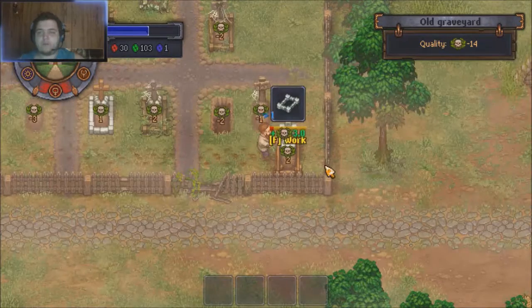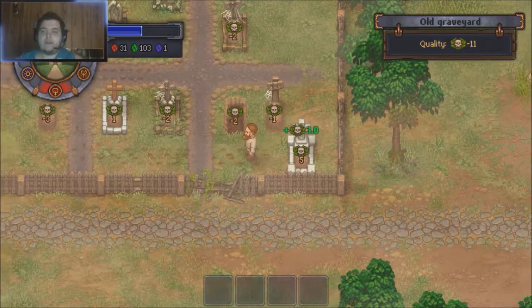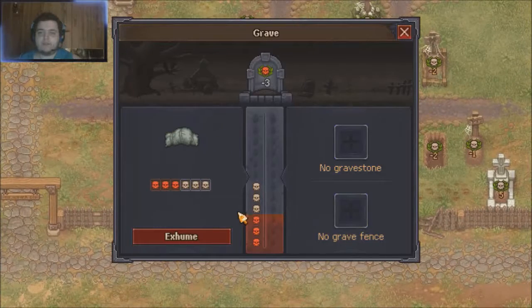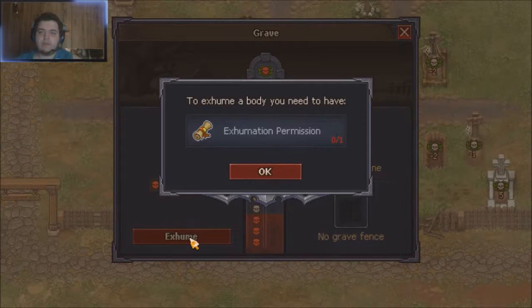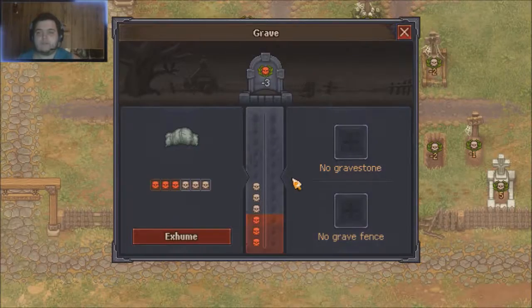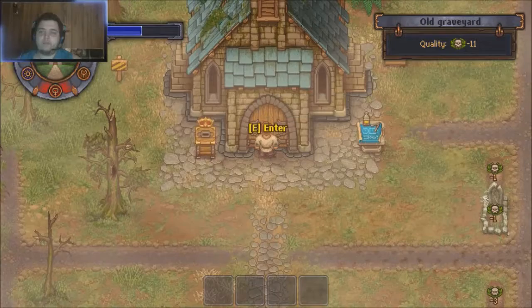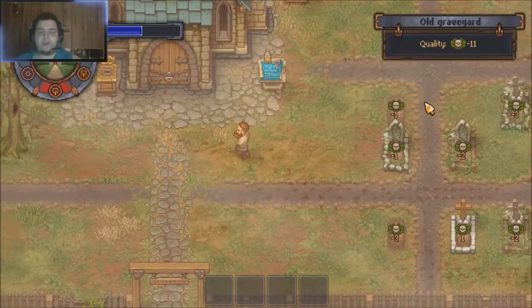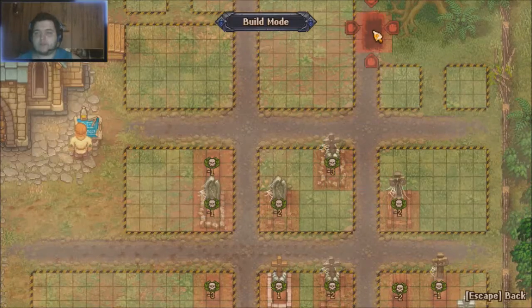That grave over there is still negative three — the red skulls cancel out the quality. So the next chance I get I'll have to exhume that body, which you can only do after the church is opened. The way you open the church is by increasing your graveyard quality to five or higher.